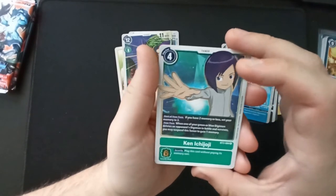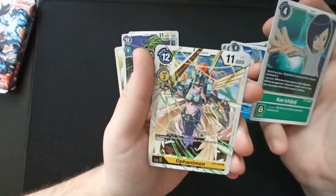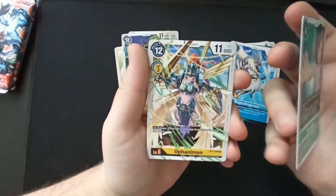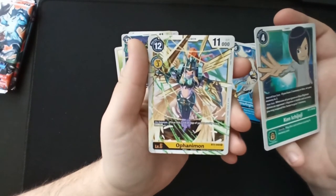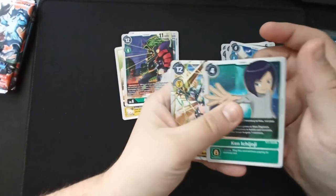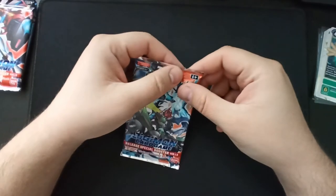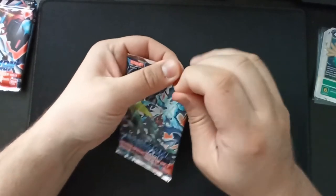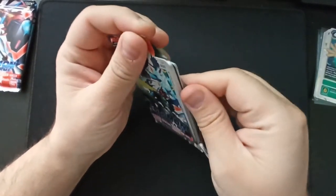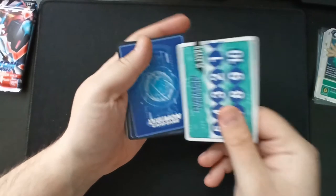And Ofanimon — I like Ofanimon. On deletion: place this card on top of your security stack face down. Wow — that is awesome. So you play Ofanimon, and as soon as it gets destroyed you get it again as a security card. You gain a security card, and a very strong one at that. The opponent knows what just happened because it's on top of your security stack, but they still need to choose whether to throw away a weak Digimon or actually go for it with a strong one. I like that.